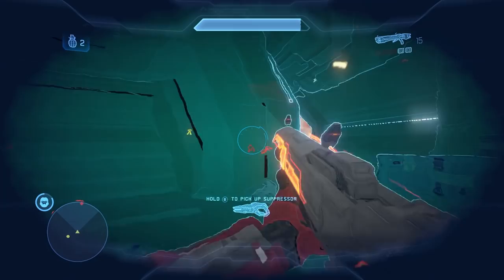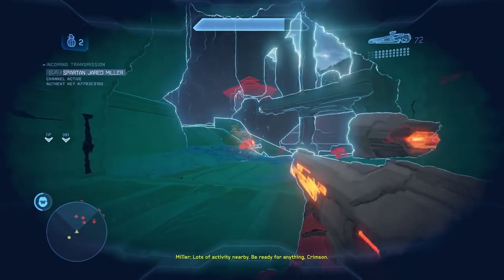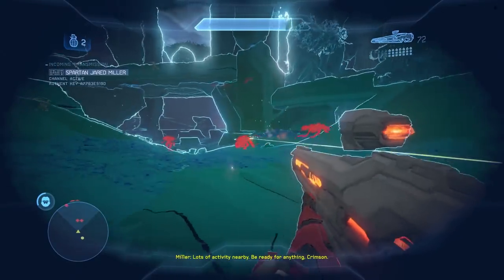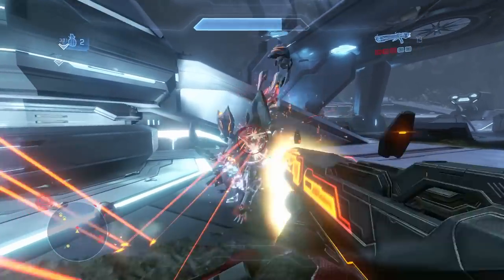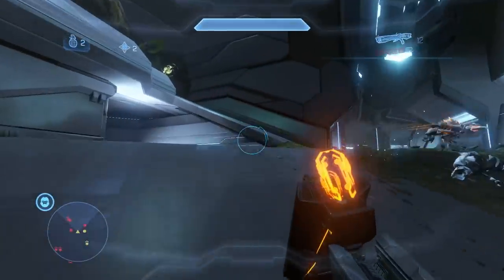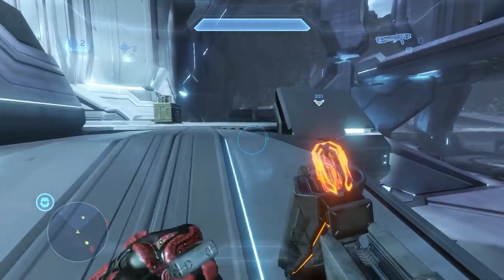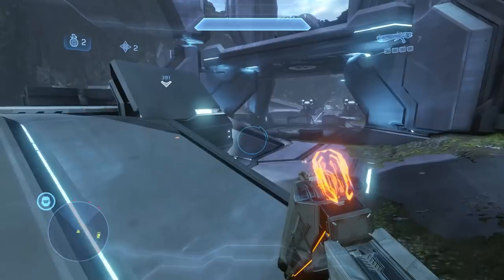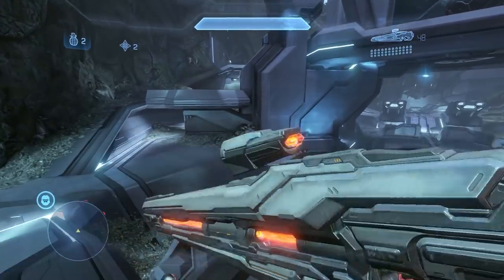That wraps up the armor abilities themselves, bringing us to tactical packages and support upgrades. These armor mods further enhance Mjolnir capability in the post-war era, providing additional performance boosts. We'll spend less time on each individual one, as there's rarely more to talk about than the base description, but there are some interesting implications about Mjolnir technology in the Gen 2 platform. We'll start with tactical packages — software updates that can increase a Spartan's combat readiness and responsiveness.